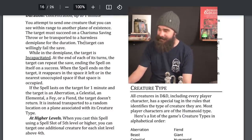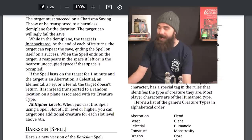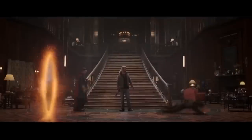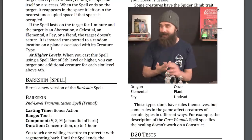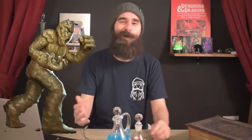Banishment has been nerfed hard. Originally, when a creature failed their first save they were just gone for up to one minute — no saves every turn to come back unless you lost concentration. Now the target is transported to a harmless demiplane for the duration but can repeat their Charisma saving throw at the end of each of their turns, ending the spell on a success. So unless you're fighting something with terrible Charisma — like a clay golem or a redditor — you're going to have to get really lucky to keep them out for any length of time. It's a heavy fall for what was once the king of save-or-suck effects.